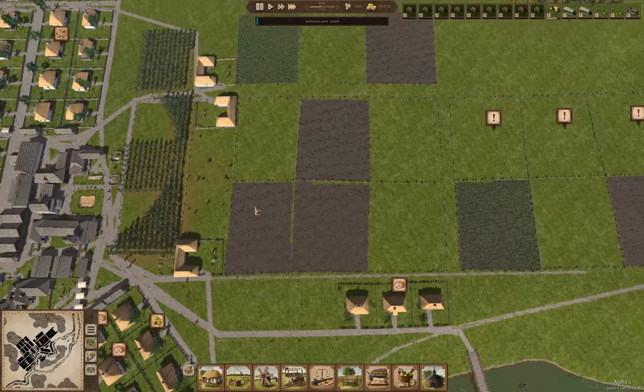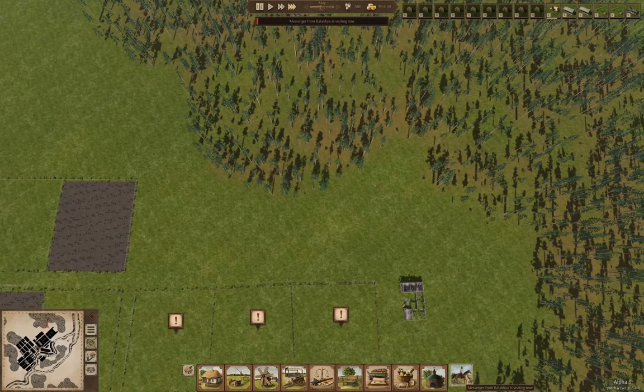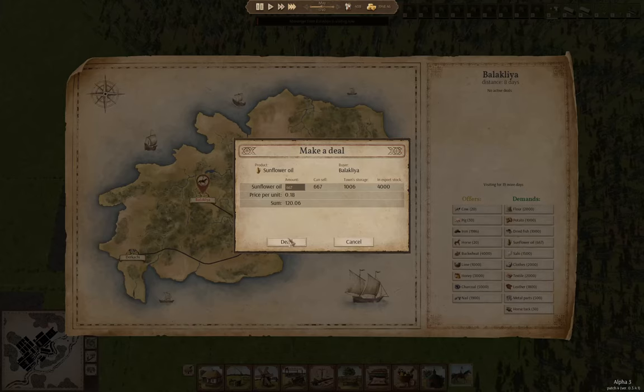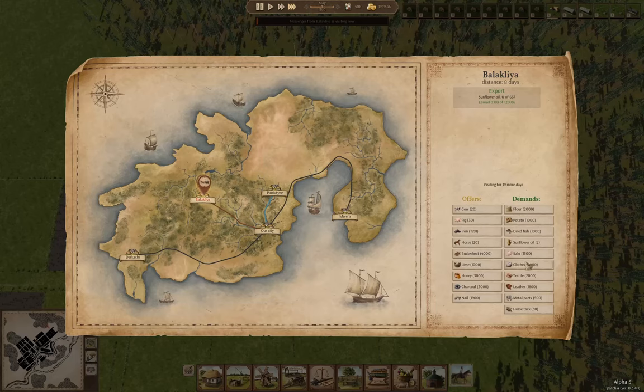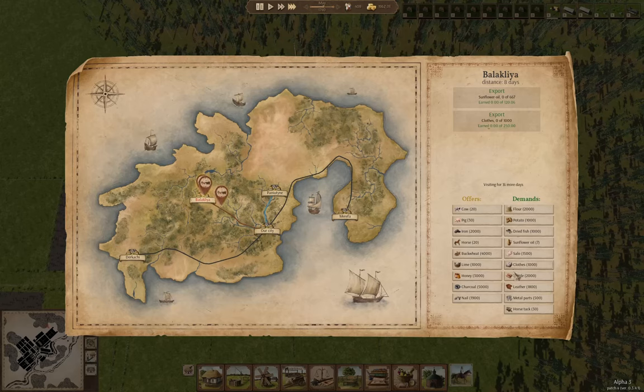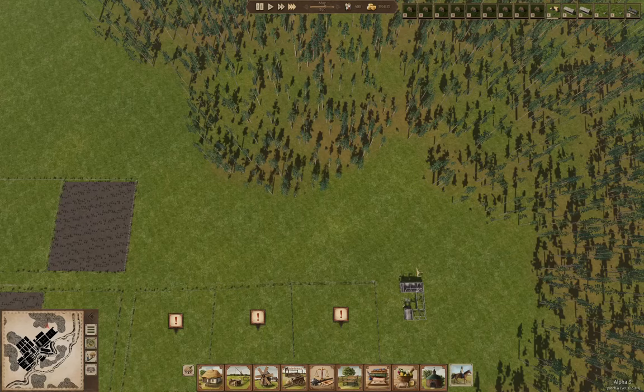That's just about done. I've got leather and potato. Do I have any clothes for export in export stock? Yeah, I do — deal. Okay, that's enough of that.